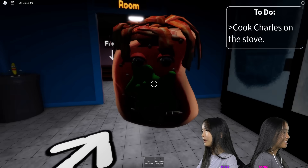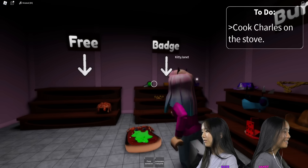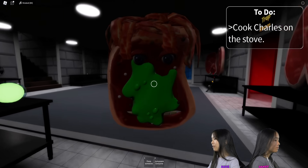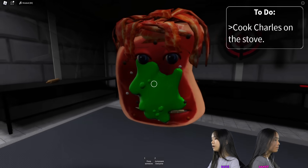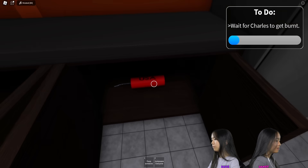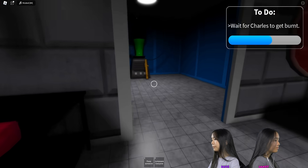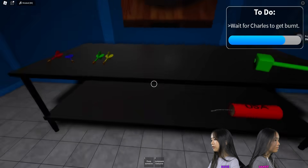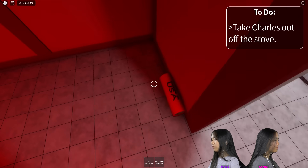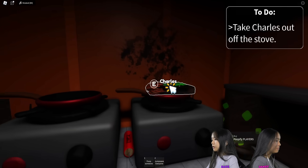Did you put that on him? I think I accidentally put that on him because it said free, I just clicked it. I thought I'd put it on my head. Charles has bacon! That's pretty cool. Cook Charles on the stove. In the cooking room. Was there blood always on the wall? Look around for TNT. Charles is burnt. Some of the TNT I can't collect. You burnt Charles.